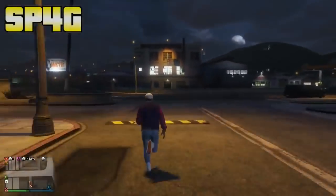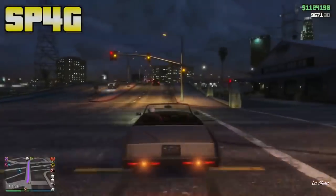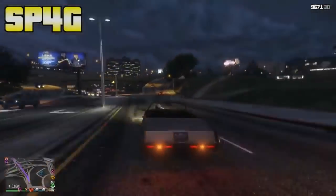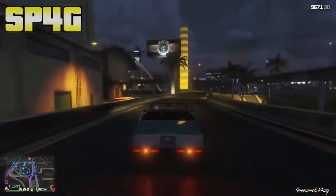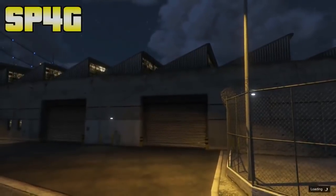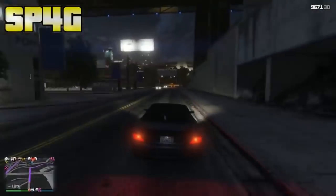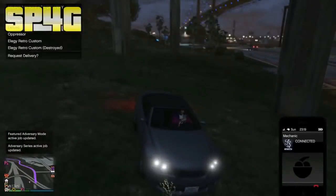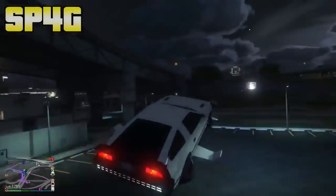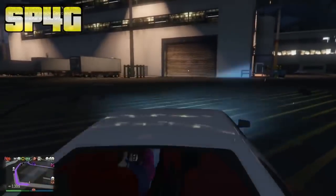I went ahead and duped another Deluxo because this glitch is so easy. Since it's a weekend, Rockstar is not working right now — I'm pretty sure we're going to have at least one day with this money glitch, so I highly recommend you jump onto GTA and do this as much as you can. One tip: the wall breach will always be there, so if you have a garage close to the wall breach, use that. The second time I did this glitch I used my nightclub because it's closer to the wall breach than Eclipse Towers. Use a garage close to the wall breach so you don't waste time driving around and can get more dupe copies.